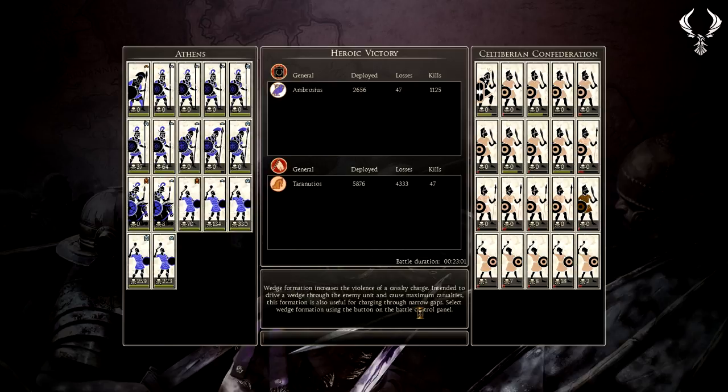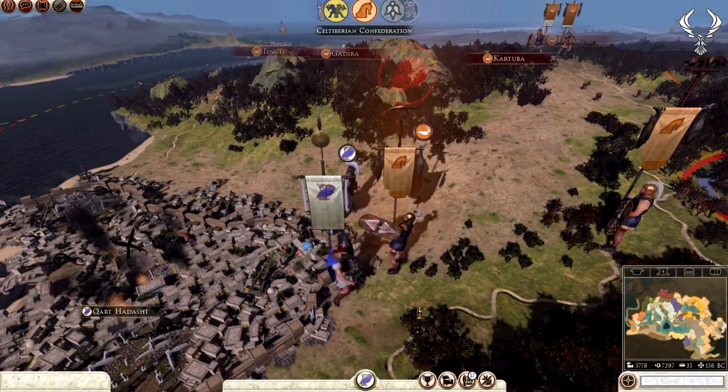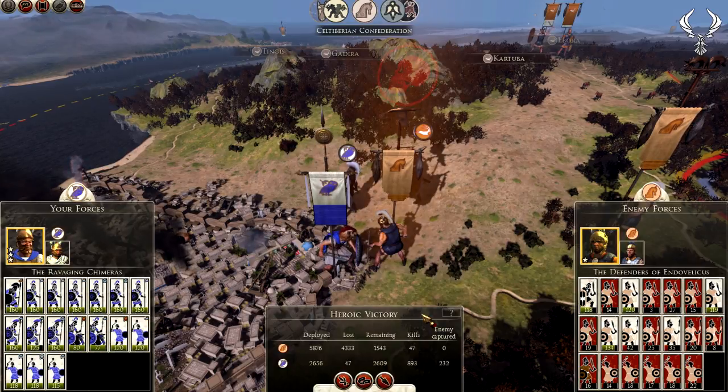47 men lost for 4,333 kills - that is quite possibly the smallest number of losses for the biggest number of kills I think I've ever had in this game. One slinger unit got 330 kills, another 259, another 223, another 134, the other got 70. Basically my combined slinger kills were probably around the thousand mark. Nearly 3,500 kills were by the towers and the gates - mostly the towers. Pretty much all the towers. Incredible!